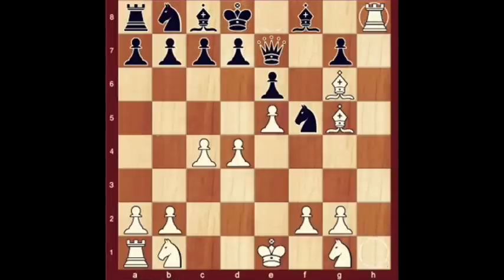Rook takes h8 threatens checkmate. Rook captures bishop — black wins a queen for a rook and a pawn. Black resigns.